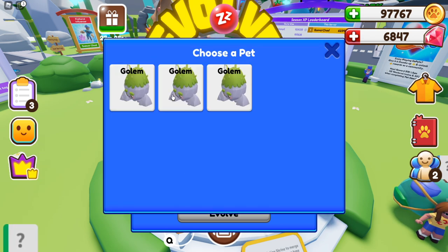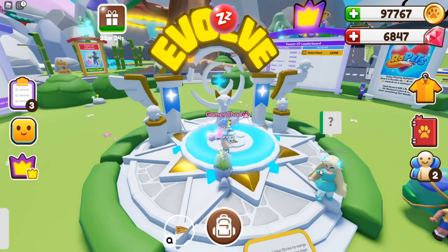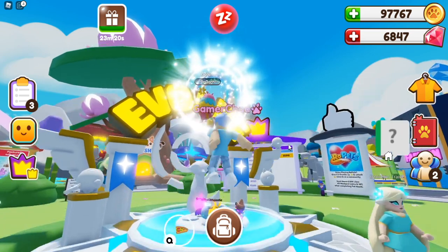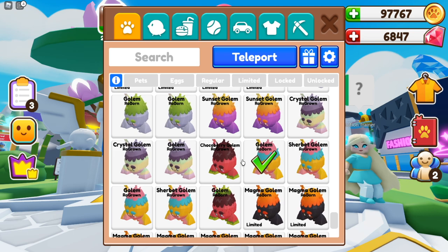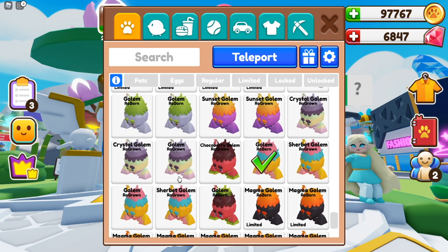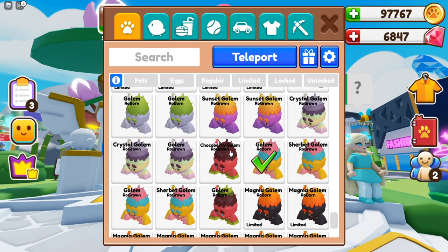Let's go ahead and do my golem here. I'm so close to getting a few more golems so that I can make a shiny. Oh, a sherbert! Is that my fourth sherbert? Yes, that is my fourth sherbert, so I can make a shiny sherbert golem. I only need one more crystal, as you can see here. I need a few more sunsets. I'm doing so good on the golems.